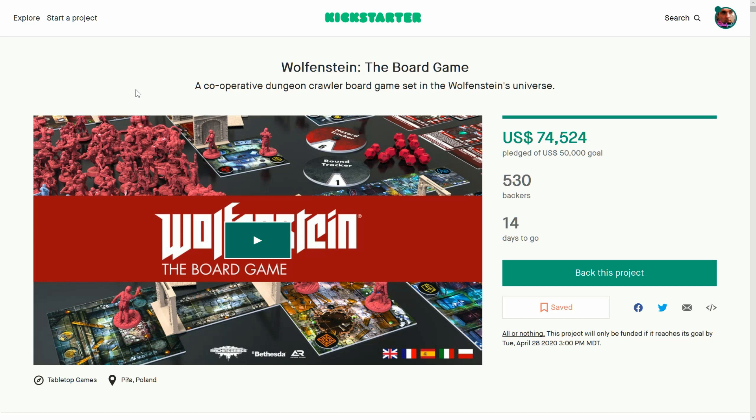Alright, here we are — Wolfenstein the board game. Finally it's come out. This thing was being shy, trying to avoid the big ones, but it's not shy anymore. It's coming out on the same day as Ankh. This Kickstarter video is well worth a watch — it is really cool. Look at all these minis on the side here! Even the board art — look at those tiles. They look spectacular.